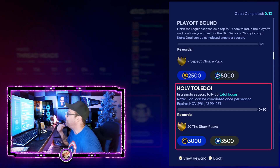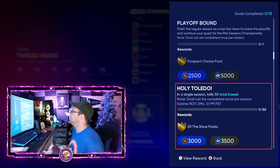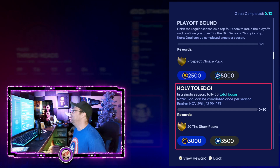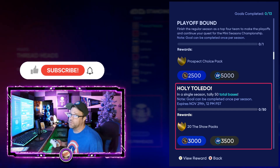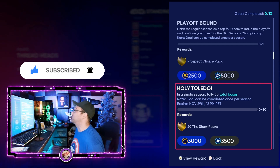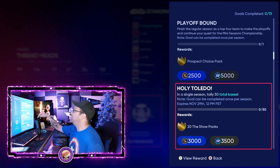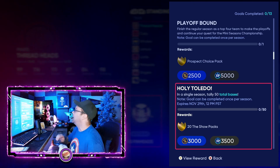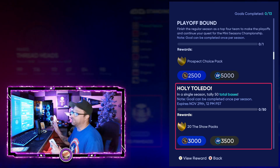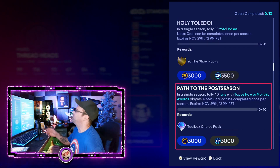This is a good repeatable one — in a single season, tally 50 total bases. You can do this in one or two games on these created stadiums playing on rookie, just busting out home runs and doubles. 10 home runs is already 40 total bases, so it's not too bad. You're going to get 20 Show packs repeatedly on that one. You can just reset your season after you finish it in one or two games, do it over again — keep getting the stubs, XP, and all that stuff over and over.